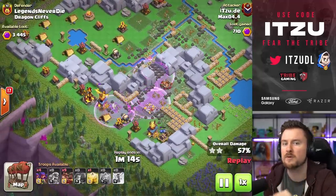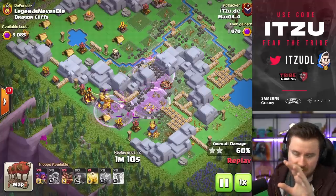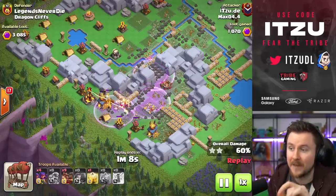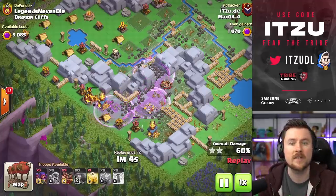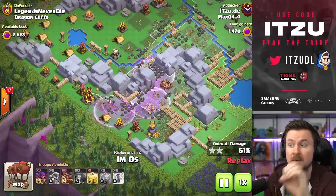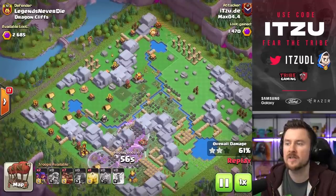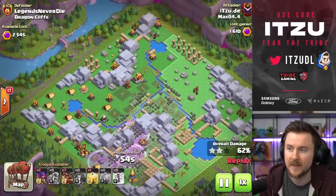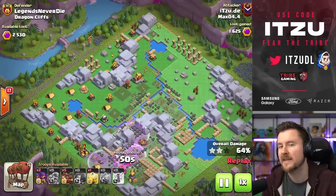We did not use a battle ram on the right side to get through those walls because it would have not worked. On this one, he's going in from the bottom side. He can make this work because he took down all of the buildings in the second attack behind the walls, which means the deployment area is going to increase. He can snipe the one super dragon, and now we can just use those hog riders for cleanup. Really nicely done. This is exactly how to take down those bases.